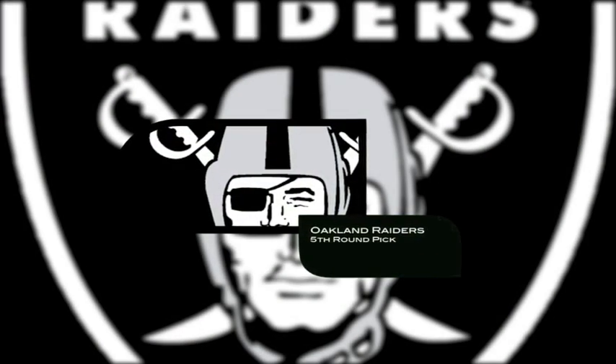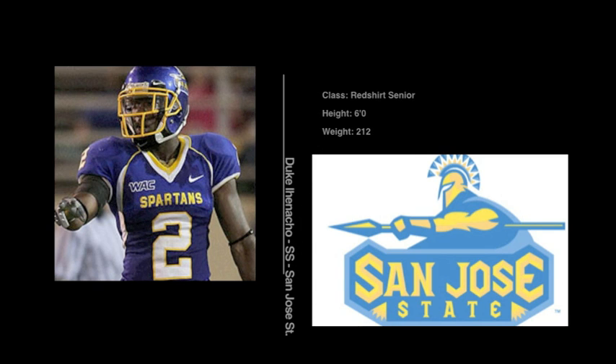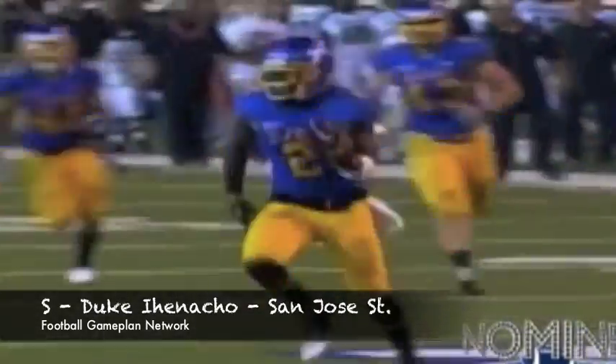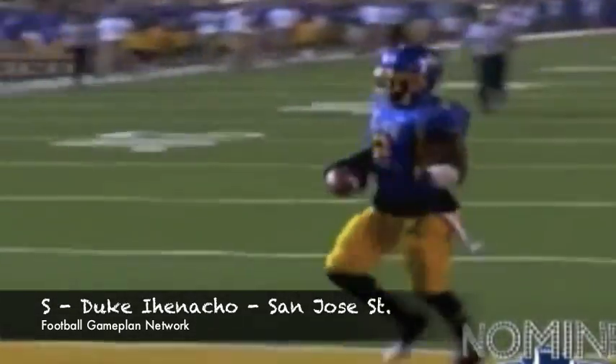The Raiders are on the clock in the fifth round. I'm giving them one of my favorite safety prospects — Duke Ihenacho out of San Jose State. He may not last until the fifth round, so if the Raiders are fortunate enough to get him, they're getting a tremendous player on defense that can help them in the running game, in the passing game, and also on special teams.